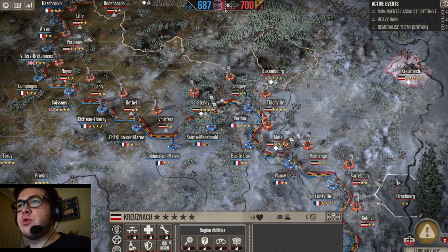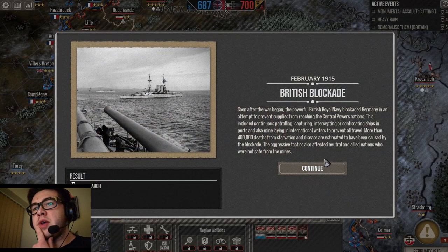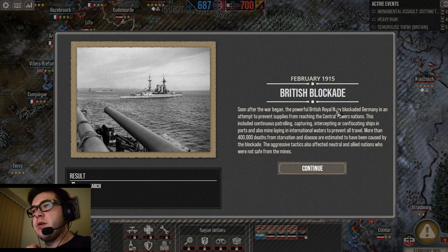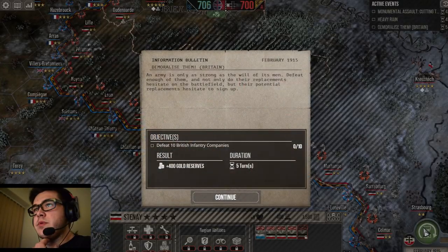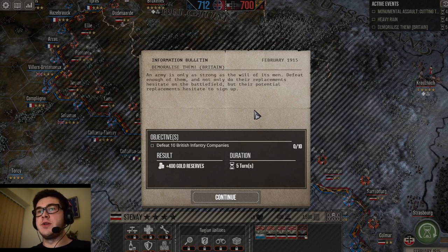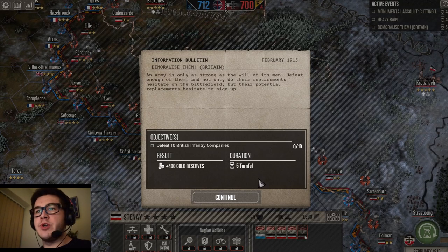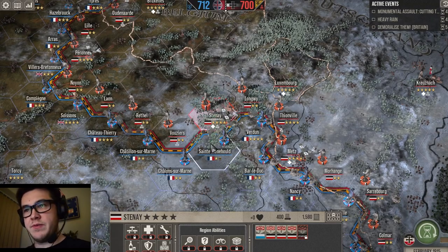Anyway, World War One game. Let's look at these unread reports first. British blockade — soon after the war began, the powerful British Navy blockaded Germany. They are taking advantage of national will. Demoralise Britain: defeat ten British infantry companies. I'll certainly try. But first, let's attack.